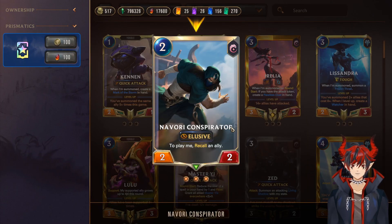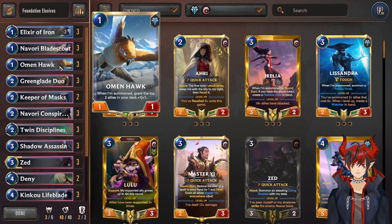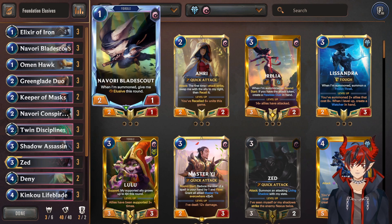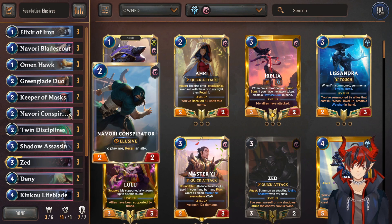Next we have Navori Conspirator, who is elusive. To play him, recall an ally. You're going to want to recall your Omenhawk so you can resummon Omenhawk and get the effect again, which is really scary. You can hit your Navori Blade Scout so you can play him later with elusive again, and you can see the combo potential with him. Very scary card, especially when he's getting out of control.